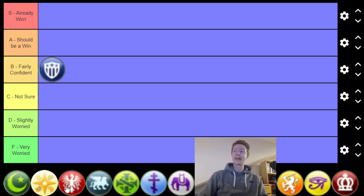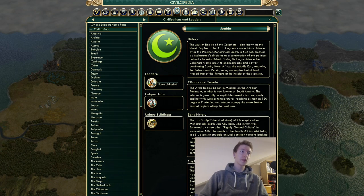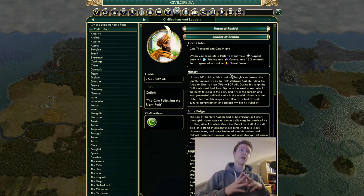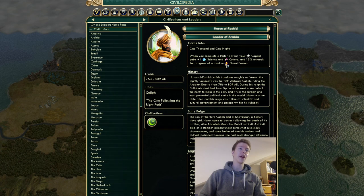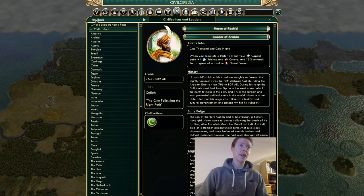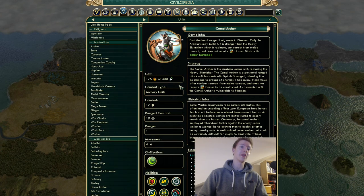Arabia is next. Their unique ability is 1001 Nights: when you complete a historic event, your capital gains plus one science and culture and 15% progress of a random great person. We literally just played as Arabia recently.